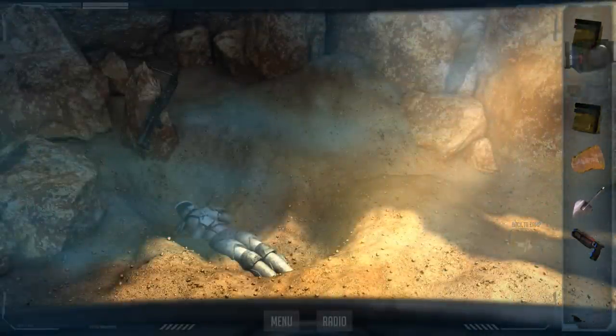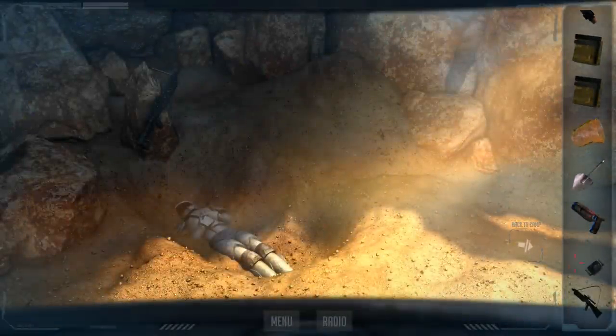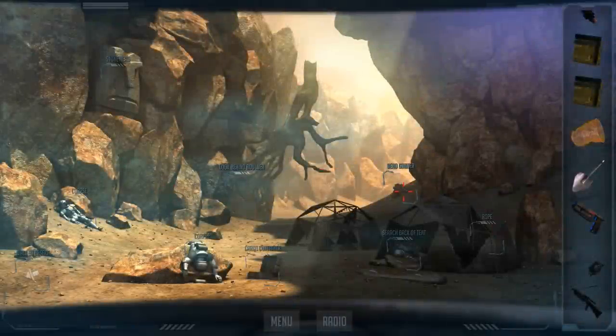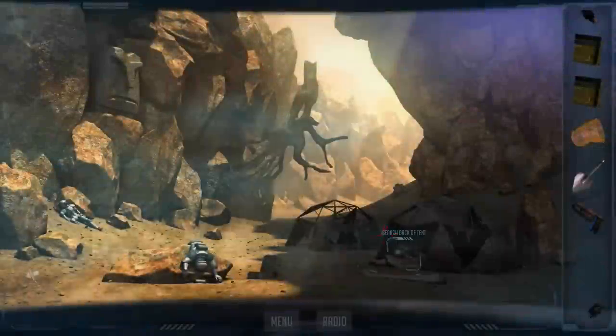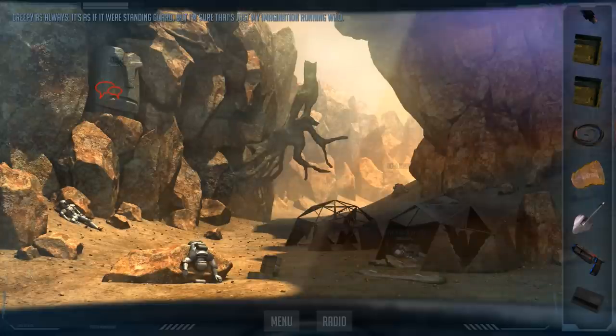Made an antenna out of the temple pole and attached it to the scanner. Now is it getting anything? Coulter's pass card. Some rope. Creepy as always — it's as if it were standing guard. But I'm sure that's just my imagination running wild.